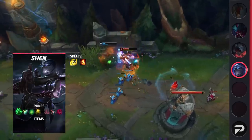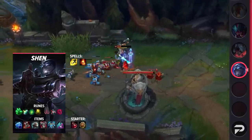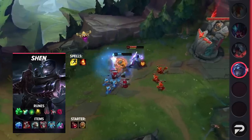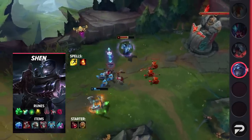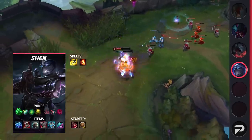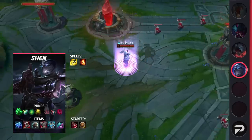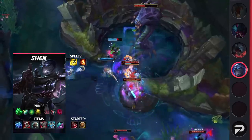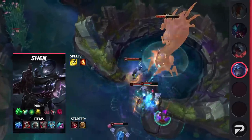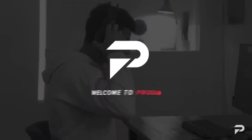Diving into Shen's itemization, be sure to take Flash and Ignite as your summoner spells. You can take Teleport if you feel like you don't need Ignite to win the matchup. For your runes, you'll be taking Grasp, Shield Bash, Second Wind, Revitalize, Cheap Shot, and Ultimate Hunter. These runes will give you great trading windows to let you scale into the late game. For your items, you'll want to build Frostfire Gauntlet, Plated Steelcaps, Titanic Hydra, Thornmail, Force of Nature, and finish off with either Anathema's Chains for additional defense or Demonic Embrace for some extra damage.